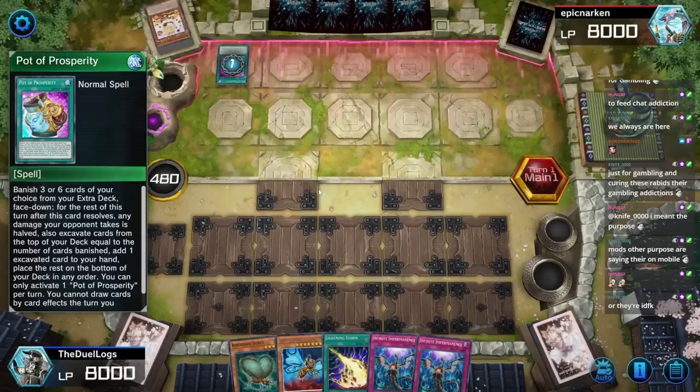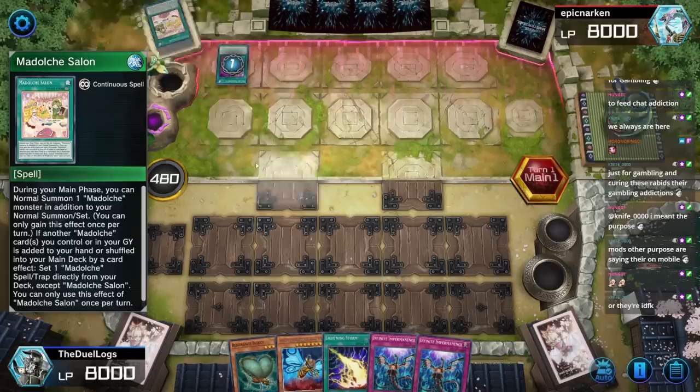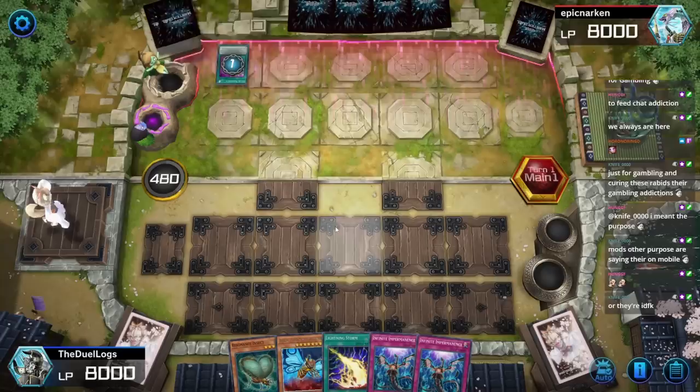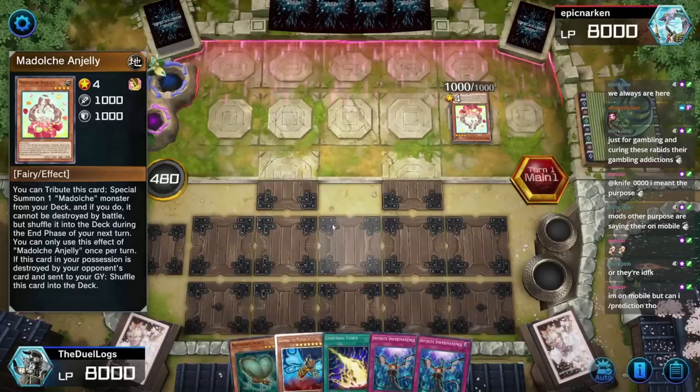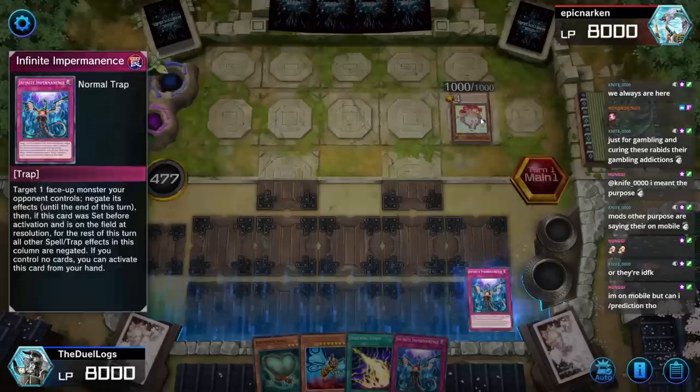This is enough to stop a lot of plays. Dulce and Jelly — summon the Moon Spider and pass. I don't have Moon Spider currently but I can make it live pretty easily. Santa Claus is summoned in defense position. With Dulce and Jelly I can shut down all their combos by stopping this one normal summon.